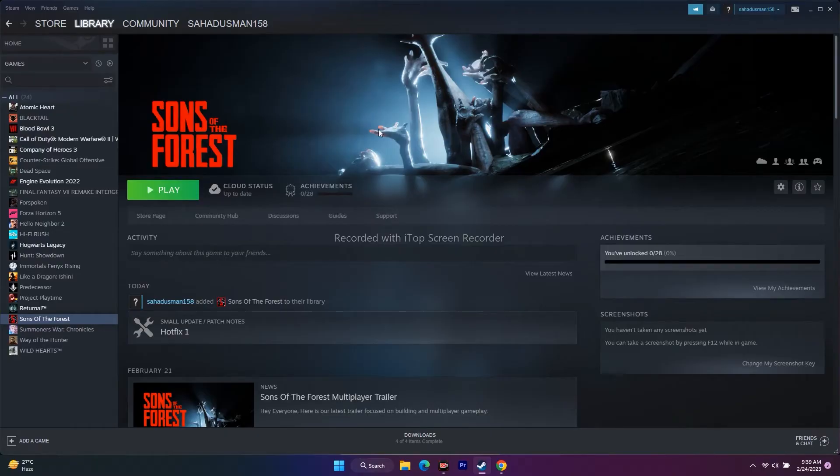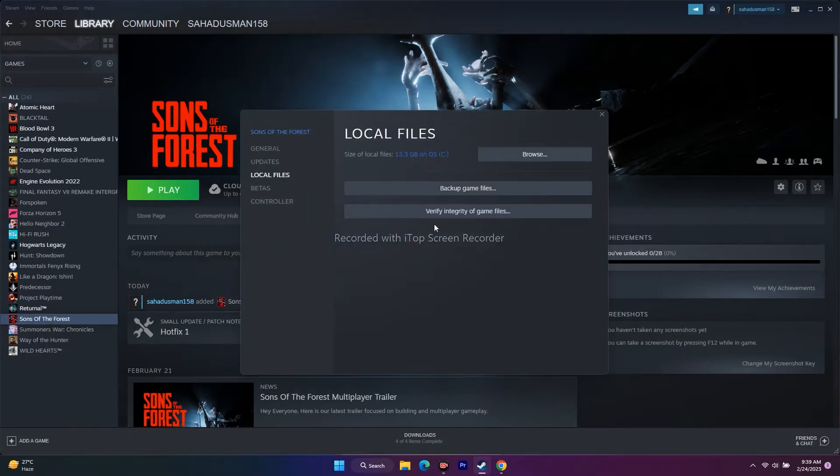The next step is to verify the integrity of game files. This will fix corrupted or missing files. Go to the game in Steam, right-click, go to Properties, go to Local Files, and click Verify Integrity of Game Files. Wait until it reaches 100%, then try to play the game. This did work for many users and is a very important step.